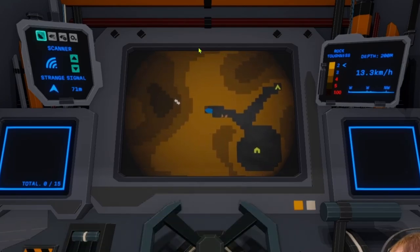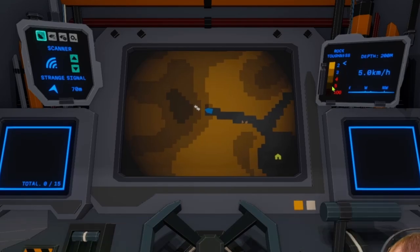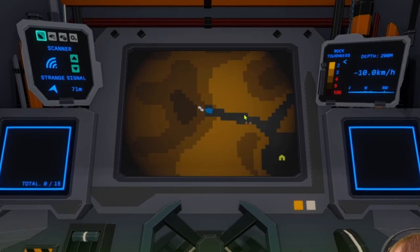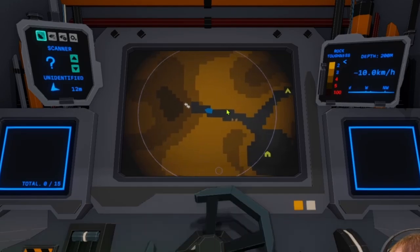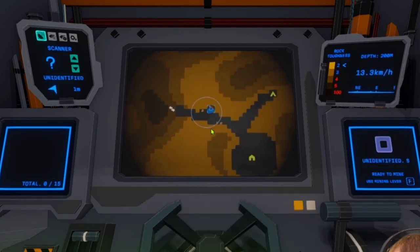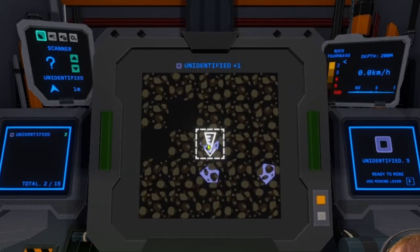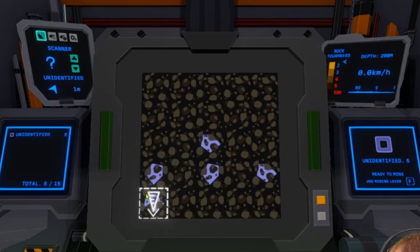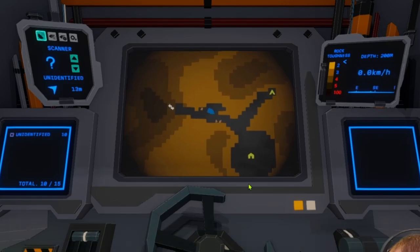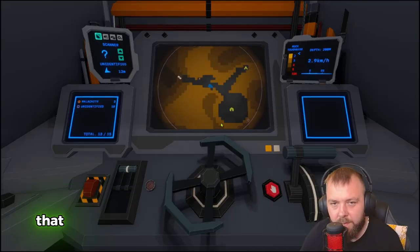We're limited to rock toughness level 4, so we probably won't be able to mine some of this harder rock yet. Let's go find some unidentified resources to gather. We'll get two lots of unidentified and then grab some copper as well. We'll head back to base — that should be enough to get us started. We'll get some research done and see what kind of options we have for base building. We definitely want to upgrade our storage as quickly as possible since it's quite low.